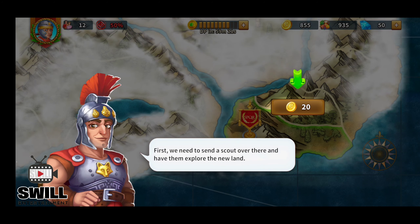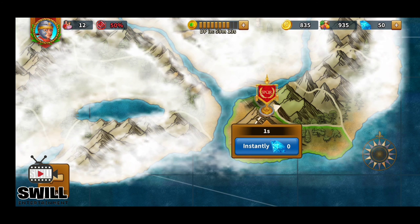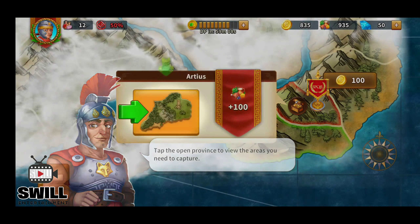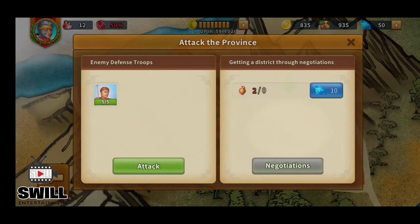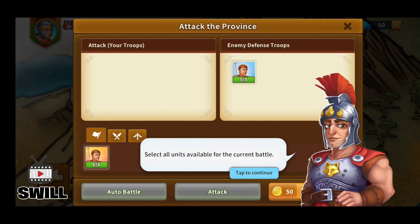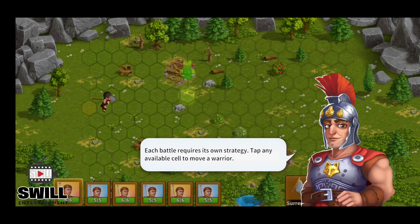First we need to scout over there and have them explore the new land. We'll attack that right there. Send troops to capture enemy territory — the warriors are eager to fight. Select all units available for the current battle. Drag the troops up — troops ready, time to fight, let's attack and win!